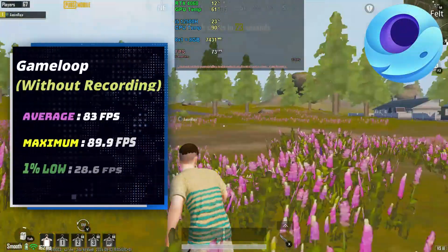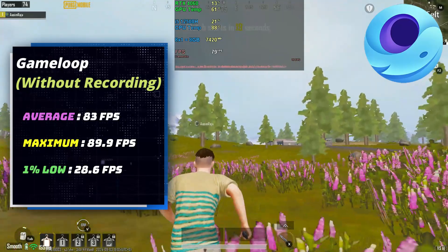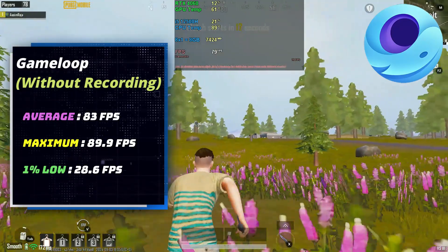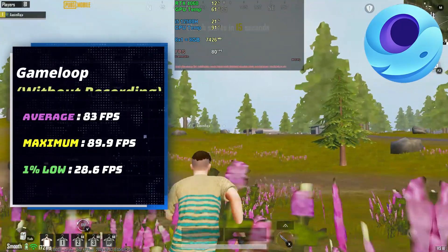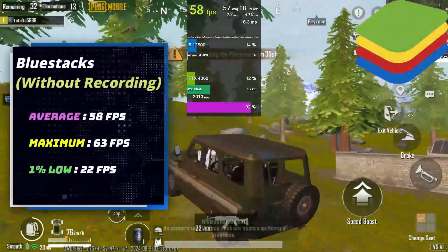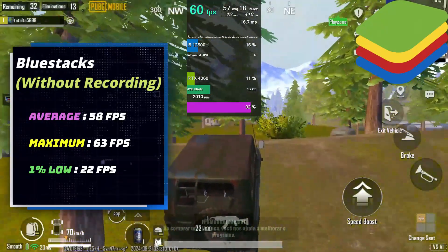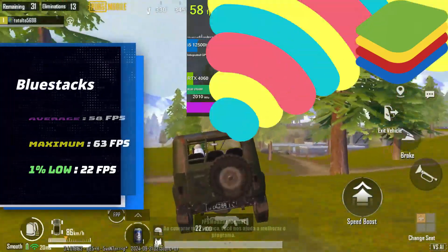Without recording on GameLoop, we are getting about 83 FPS on average, 89.9 FPS maximum and 28.6 FPS in 1% low. Without recording on BlueStacks, we are getting about 58 FPS on average, 63 FPS maximum and 22 FPS in 1% low.